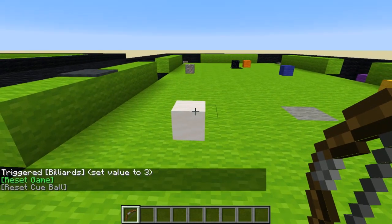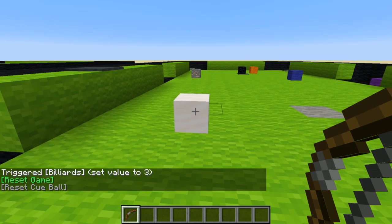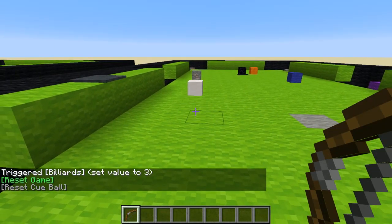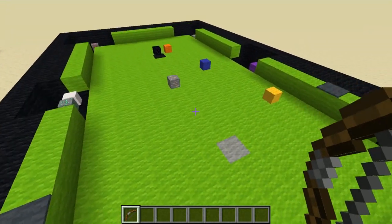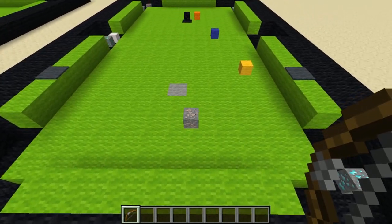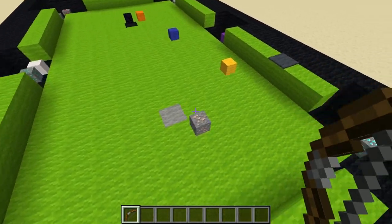Here we have the cue ball — this shouldn't be too hard of a shot, although I don't know, sometimes I have a hard time with this in real life pool. Not only did I not get it in, I also scratched. It can be very hard to line it up, especially since these balls aren't rendered the same way that they're handled with physics.